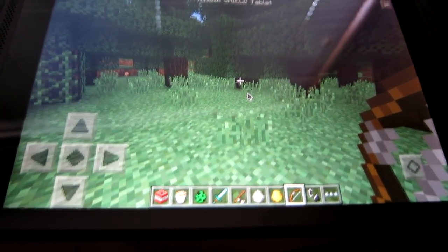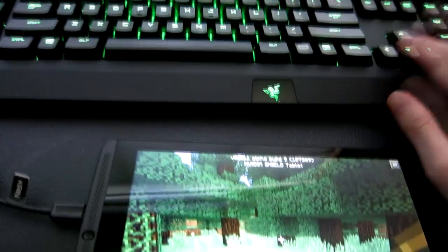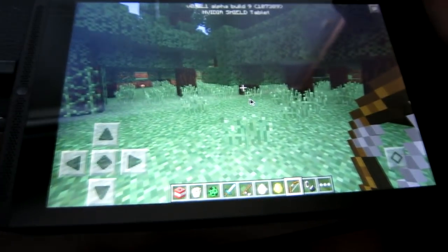To move around, what you want to do is use your arrow keys or your WASD keys. Let's just go with the arrow keys for now.